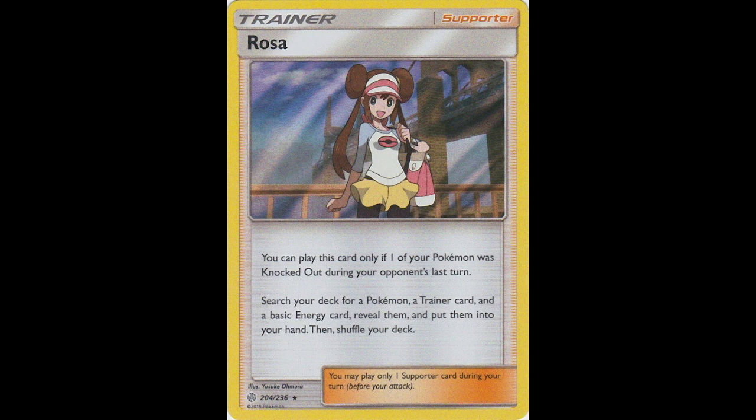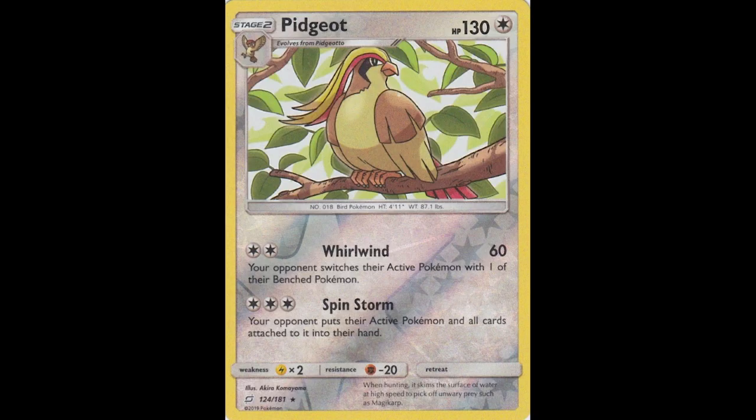Rosa from Cosmic Eclipse — looks like a girl standing on a bridge. She's got nice hair. Not much to say. Pidgeot from Team Up — this is a majestic looking card. I've always thought a lot of the bird Pokemon are majestic looking, and Pidgeot is one of my favorites. Here it is standing on a tree branch with other branches and leaves in the background. I like this composition — it's really majestic looking, and it highlights the idea that Pidgeot is one of the natural-type Pokemon.